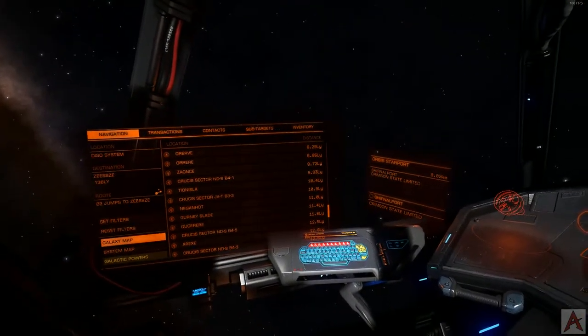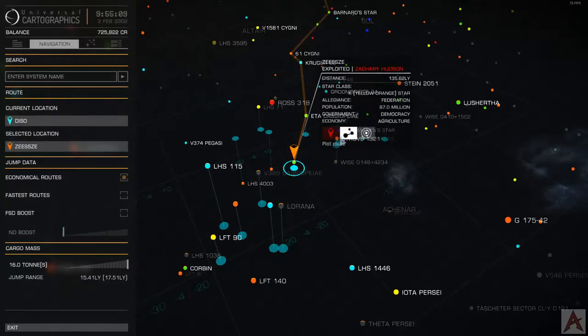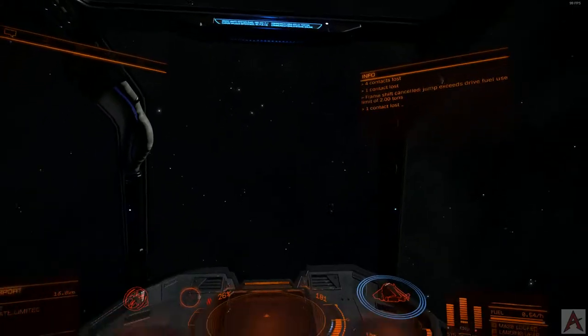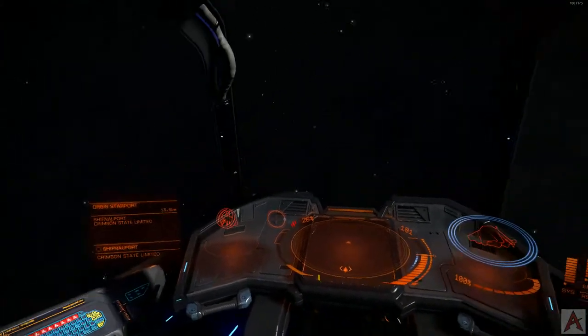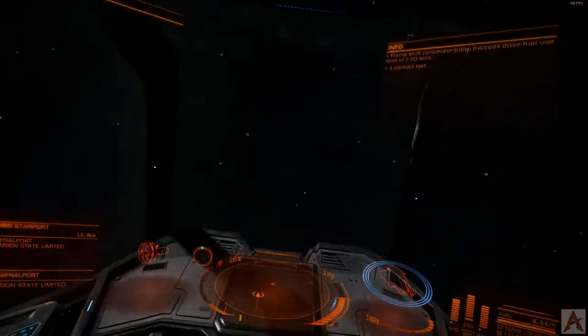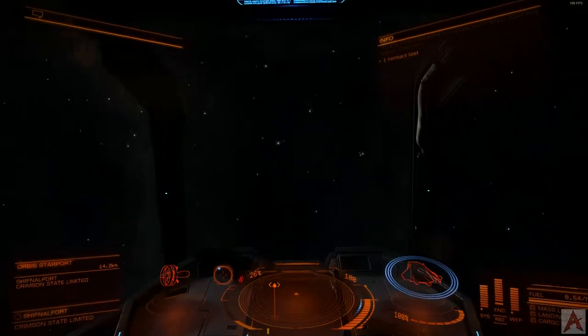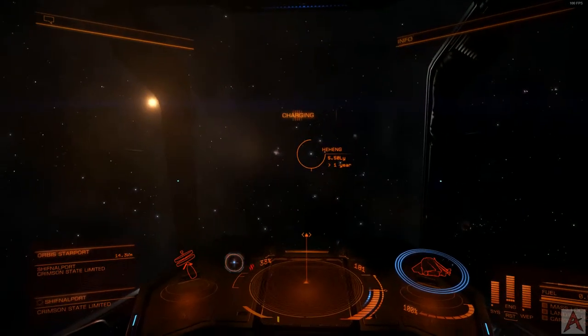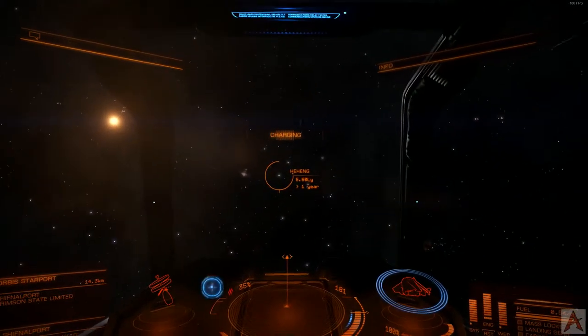One of the interesting things is when you plot a route like this and select your target — if the last button you click is to select this particular system, it just simply tries to point you directly there, which you'll never make as a 135 light-year jump all by itself. The easiest way is to just click 'plot route' without clicking 'select', in which case the next point you're jumping to will be the first one in your route. It's something the game developers may fix in time, but once you get used to it, you only mess up when you're trying to make videos for YouTube.